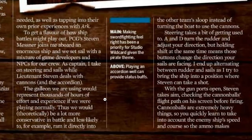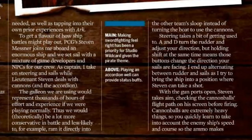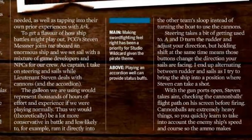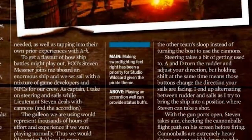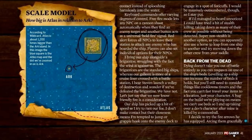Steering takes a bit of getting used to. A and D, which are the keys on the keyboard, represent turning the rudder to adjust your direction. Holding Shift at the same time changes the direction of your sails, so you have to alternate between the rudder and the sails to bring it into position. Stephen takes aim checking the cannonball's flight path on his screen before firing. Cannonballs are extremely heavy, so you quickly learn to account for enemy ship speed and course so the ammo makes contact instead of splashing harmlessly into the water. Keyboard commands offer varying degrees of control — free fire mode lets any NPC on a cannon shoot automatically when they find a target, and another button acts as a universal hold fire signal.